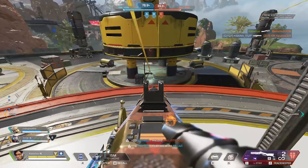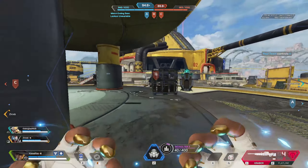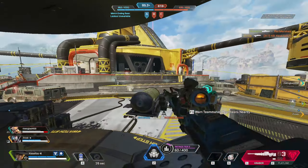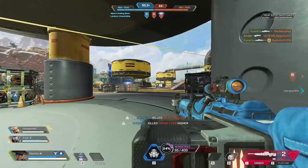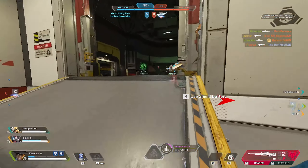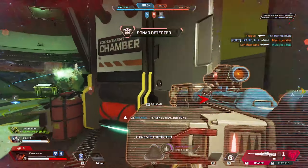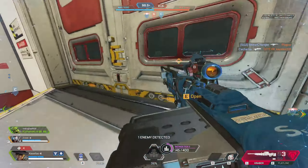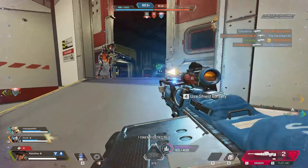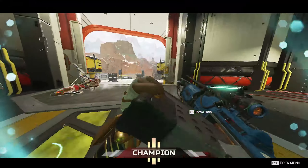We all know Seer pretty much fell off the face of the earth in terms of being in the meta, but if you ignore everything about him and look at his ultimate, I think his ultimate's B tier. It still shows you the footsteps of where people are walking around inside his ult, and I don't think we can undervalue how important free info is in a battle royale. Being able to see someone's footsteps and get an idea of where you're going to get peeked from is actually a game changer. I'm giving it B purely because compared to what it was, it's just not as good. But do I think you're throwing to play Seer? Not at all.